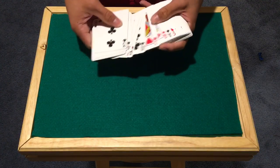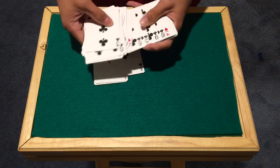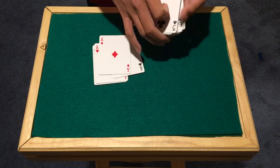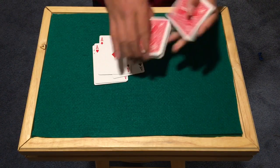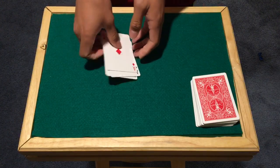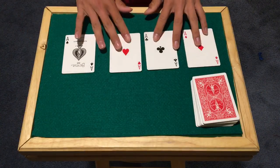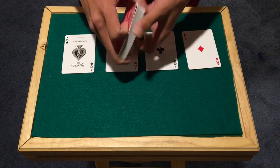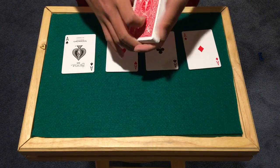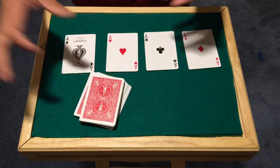So what I'm going to do here is get the four aces — the Ace of Spades, the Ace of Hearts, Ace of Clubs, and the Ace of Diamonds. Okay, so we're going to use all four aces today. We're going to basically try to get a bunch of random cards onto the aces here. We can do this really any way we want — it really doesn't matter how this is done.